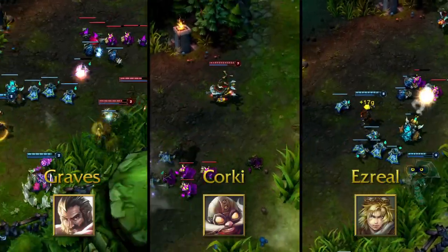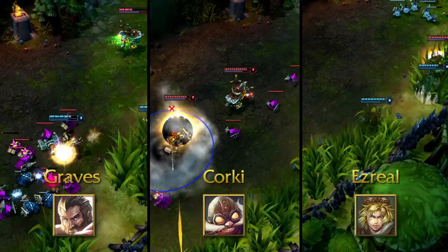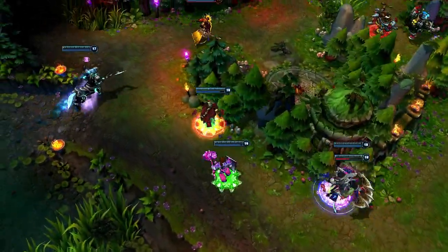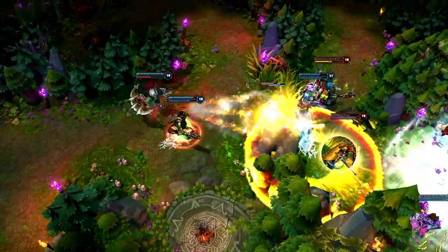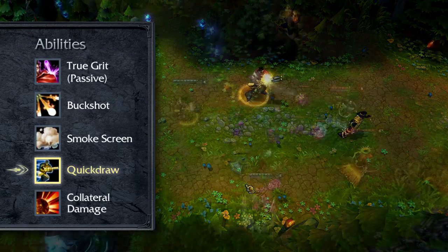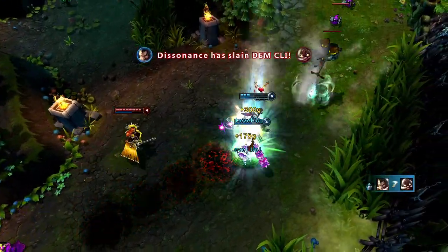Our live designer spent some time looking at our top three attack damage carries — Graves, Corki, and Ezreal. The goal of these changes is to leave carries with obvious strengths, but also obvious weaknesses. Starting with Graves, we're targeting his attack speed. Graves is a cowboy with a giant shotgun — he jumps in and buckshots you in the face, giving him a lot of early game power. The problem is he doesn't have enough late game trade-offs, so we're reducing the attack speed off of Quick Draw and a bit off of his base attack speed. This should make him a really strong early game champion with clear late game trade-offs so he's not a no-brainer.